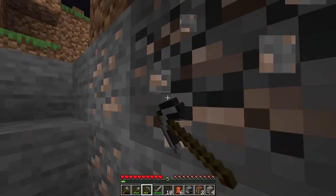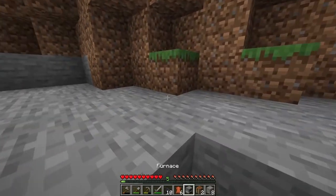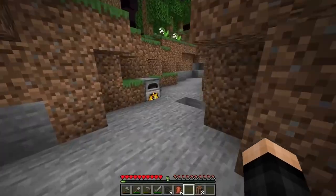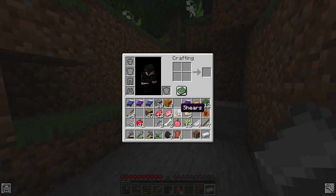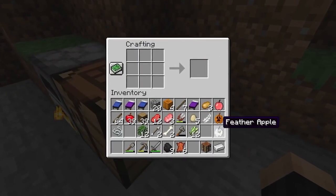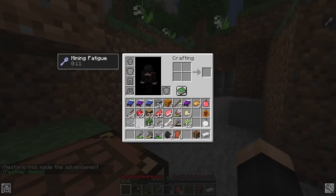Now that I've got enough apples, let's go for the big-boy apples — diamond apples, iron apples. Golden apples are kind of normal and lame now. I want that diamond apple, even though it's probably going to be expensive. Oh wait, is there a feather apple? There really is — I want to save that one. I should make an iron pickaxe first before the iron apple.